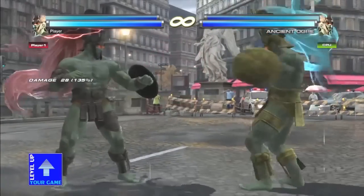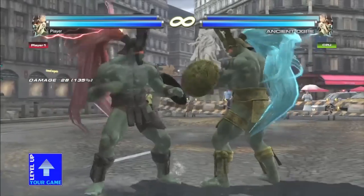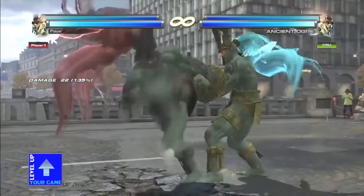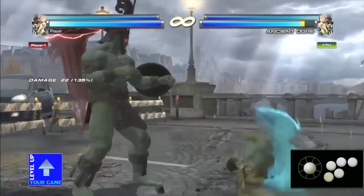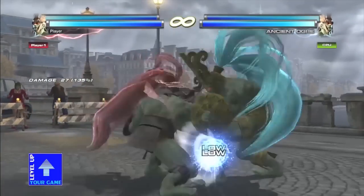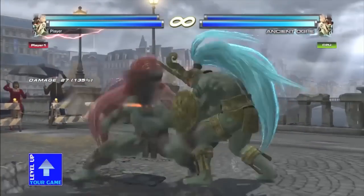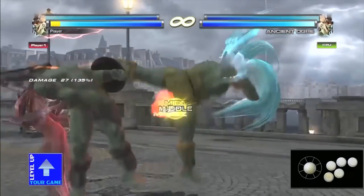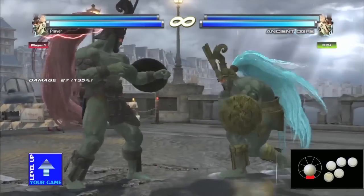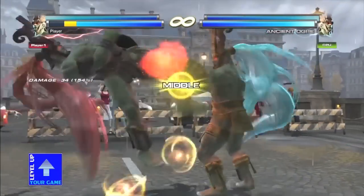As far as homing moves go, he's got his 3+4, which is a high homing move — pretty quick. He's got his Down Forward 3, mentioned earlier, a really quick mid homing move, so probably more preferred to use. His Down Back 2 is a low homing move — launch punishable on block, so you have to be careful, but it's a low tracking move. And finally, his while-standing 2 is a homing move as well, tag bufferable so you can get a launch and bring in your tag partner.